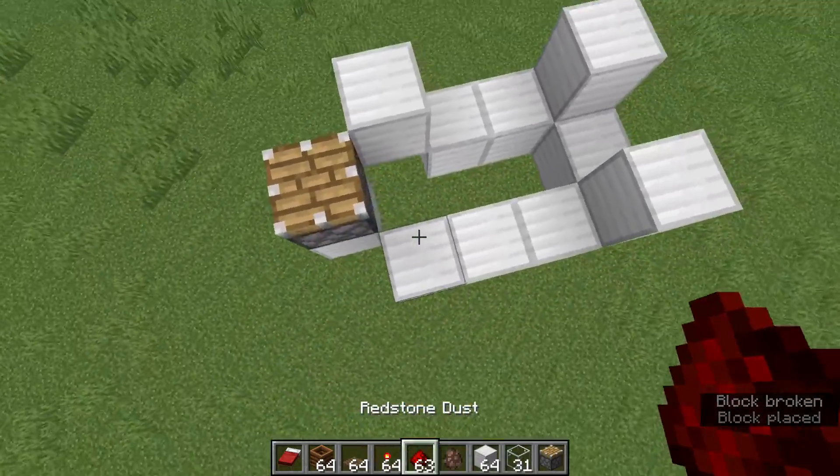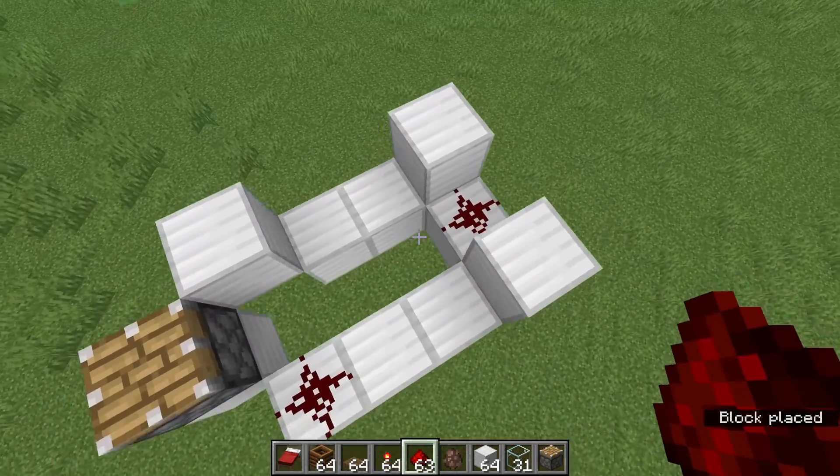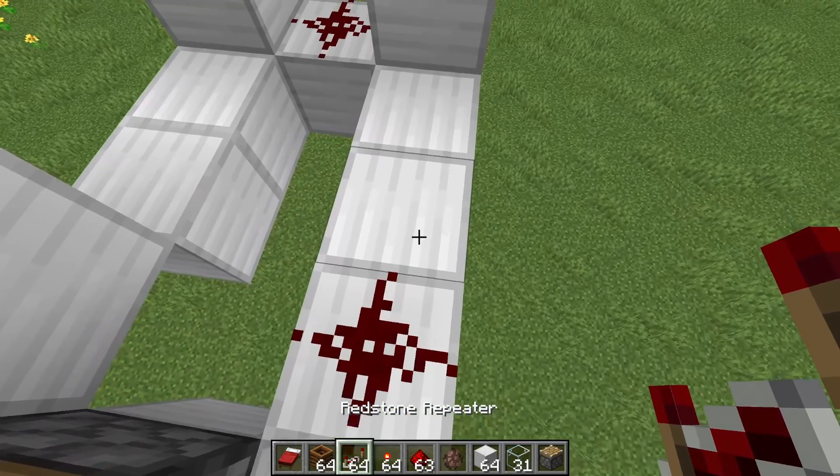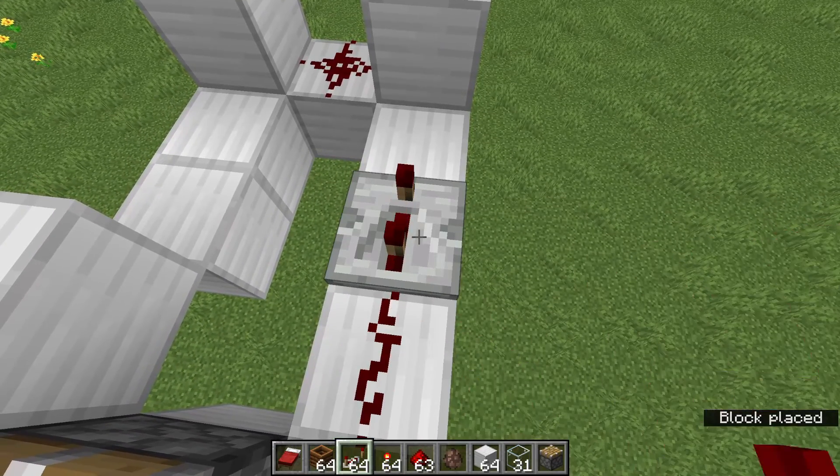Then you want to put redstone dust here and here. Then get your repeaters and put them all on 4 ticks like this.